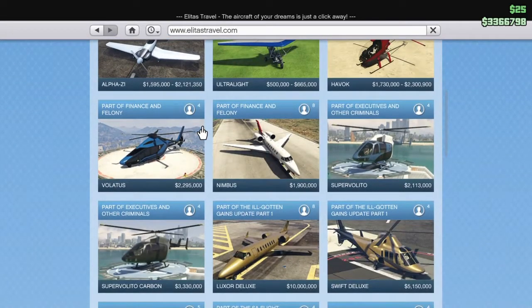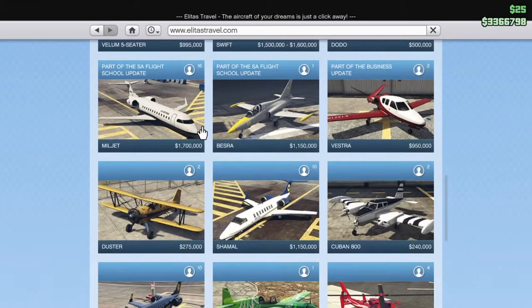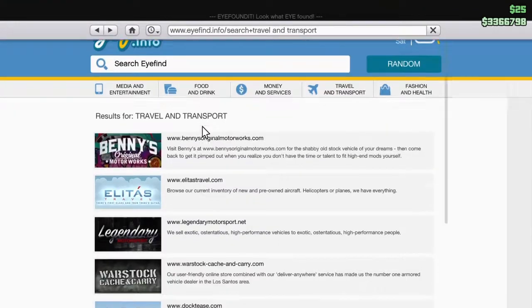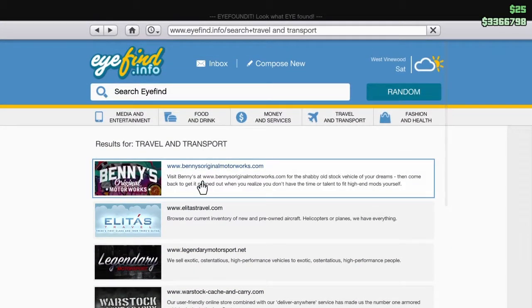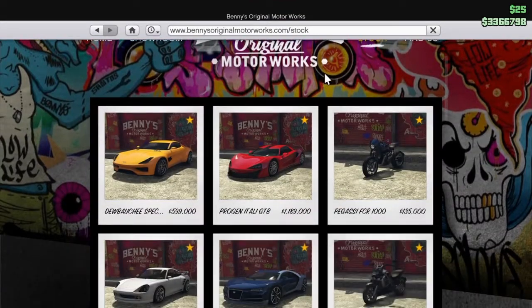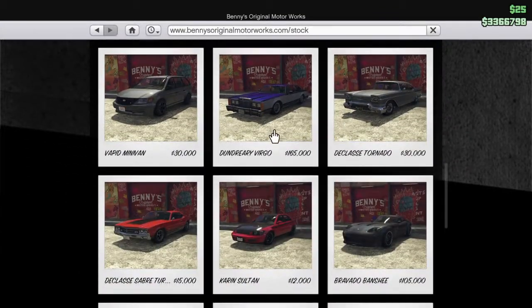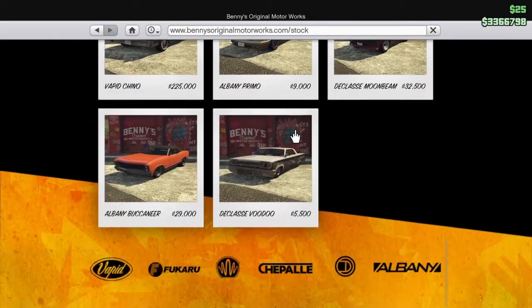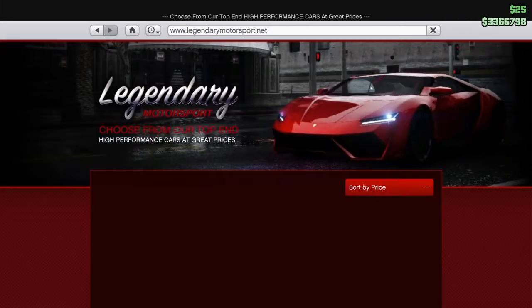Let's look at Elite Travel. This stuff is so expensive — I might just have to get a car. Let's check out Benny's. I don't know what to get. Let's look at vehicles one more time.